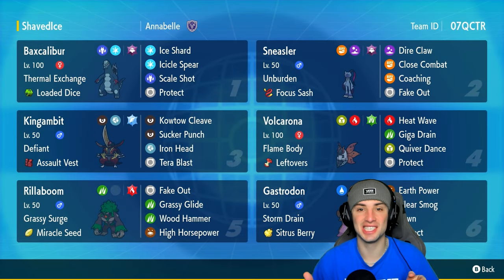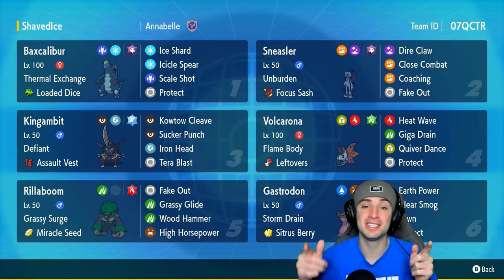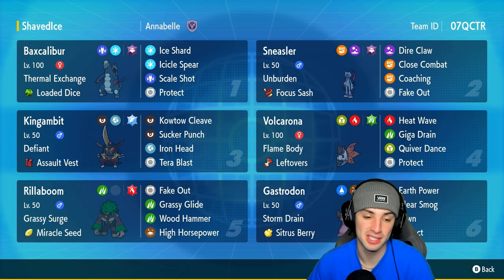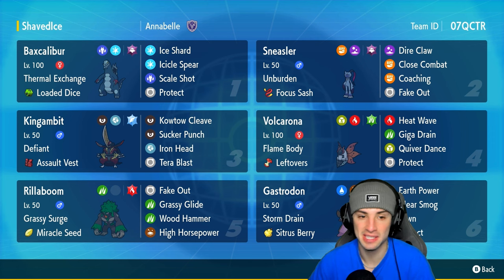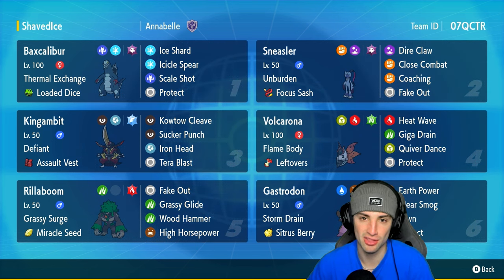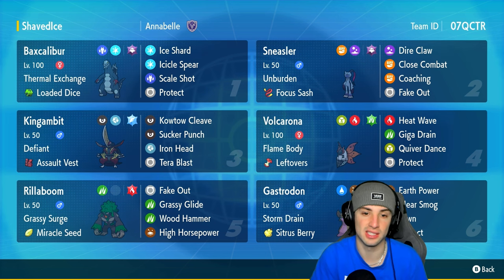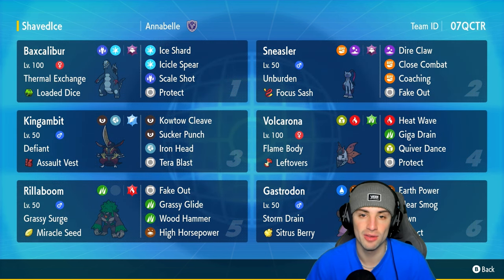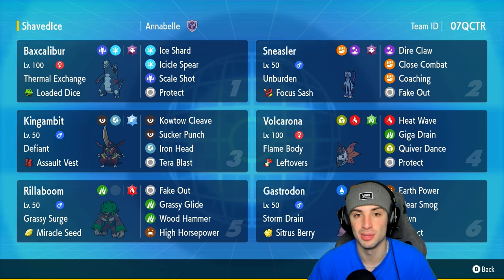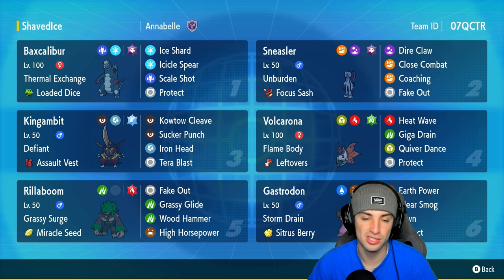What's going on YouTube, Jeans here, welcome back to the channel. In today's video we're bringing you a Baxcalibur and Storm Drain Gastrodon meta team for ranked Regulation H. Baxcalibur is definitely one of my favorites — I love its design and typing of Dragon and Ice. This Baxcalibur is rocking Thermal Exchange with the Loaded Dice as item, making Icicle Spear and Scale Shot hit four to five times every single time for big damage. It also has Ice Shard for first-turn priority alongside Ghost Tera and Protect.